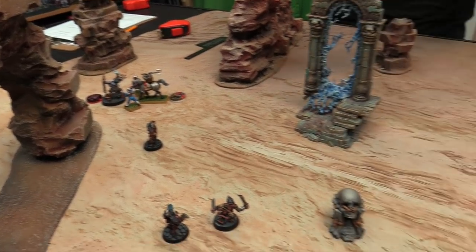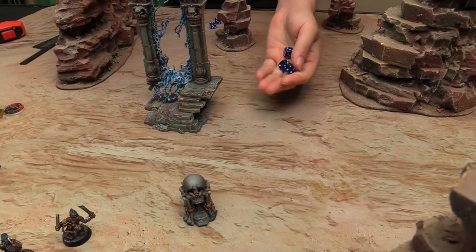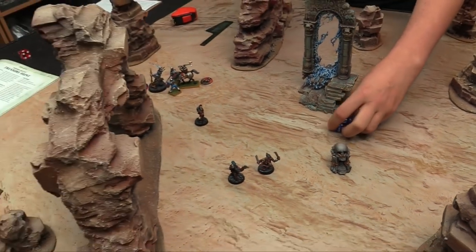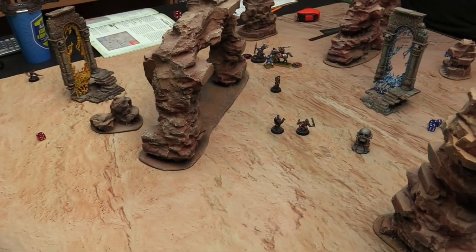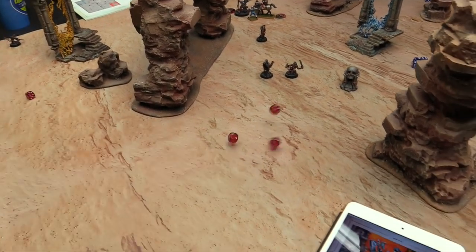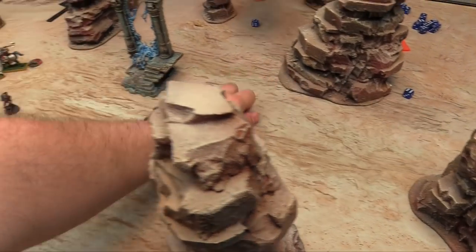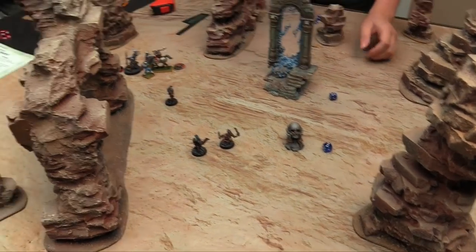Owen piles in with his boss — now hitting on 2s. Wounds on 2s. Save is minus 2 — going to need to make some 6-up saves. Makes 1, fails 2 — rolling 2d3 for damage and rolling 1s and 2s. Dead — the Exalted Deathbringer is slain with 5 total damage.